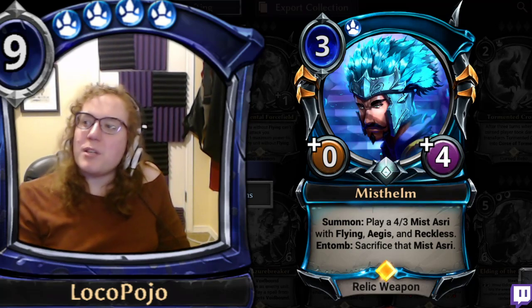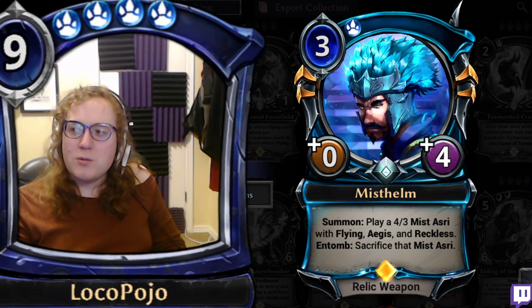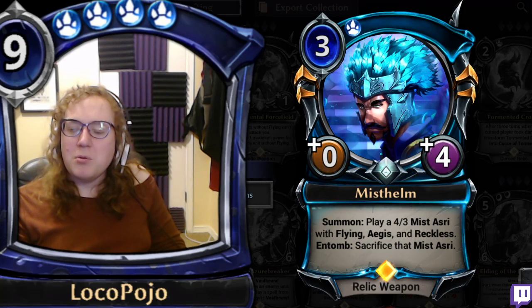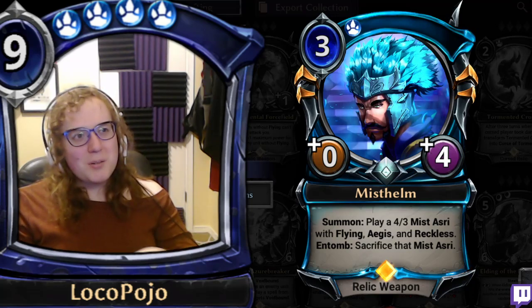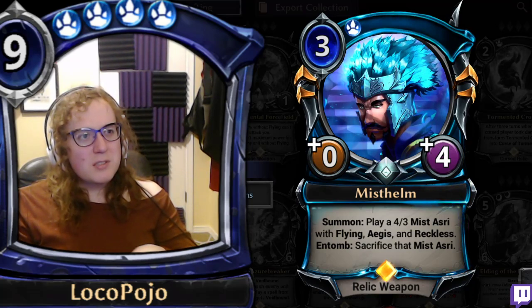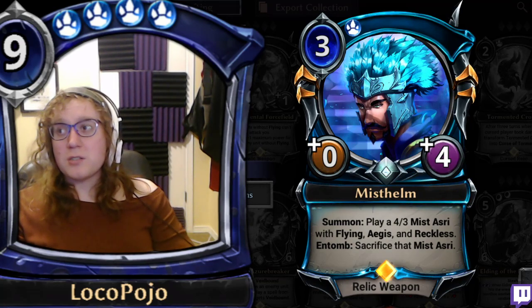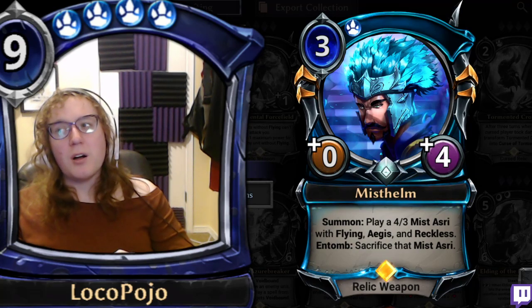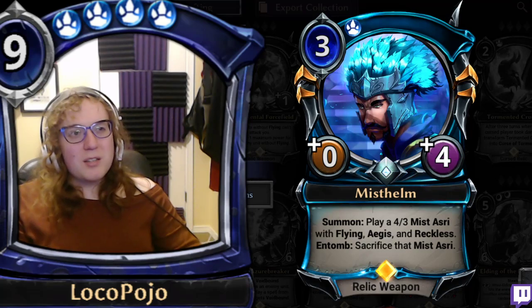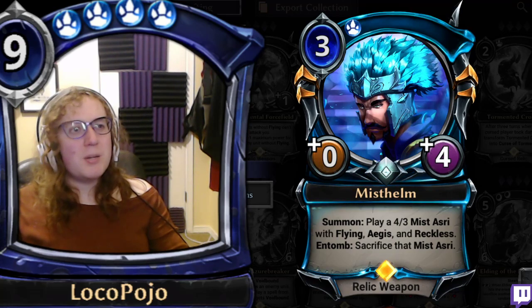Mist Helm — Summon: play a 4/3 Mist Asri with Flying, Aegis, and Reckless. Entomb: sacrifice that Mist Asri. So you get a pretty decent unit and then have to sacrifice it if you lose the Relic Weapon. This gets you a 4/3 Aegis blocker with Flying on turn three. It's hard to kill Mist Helm as early as turn three, and if the Mist Asri attacks in once or twice and you can defend the Helm the second time, you're probably pretty happy.